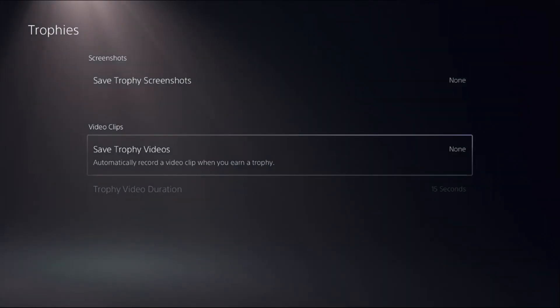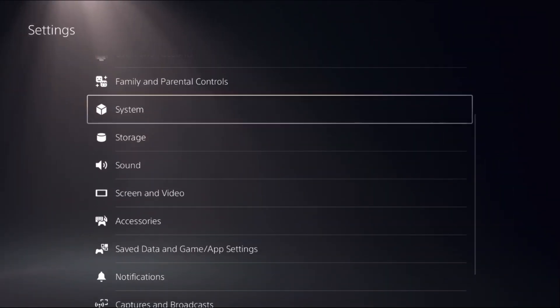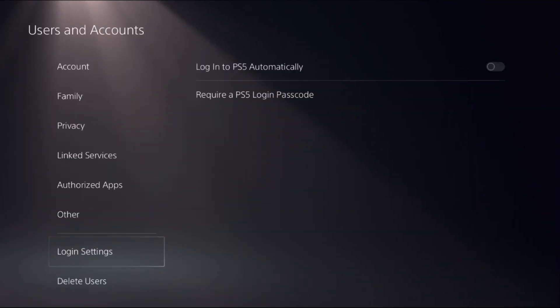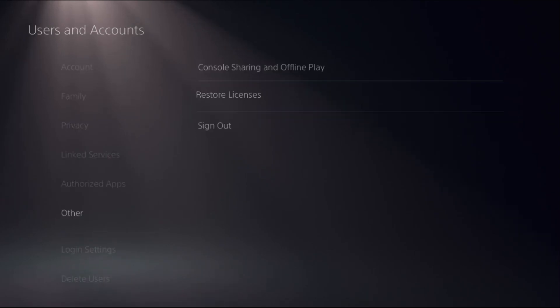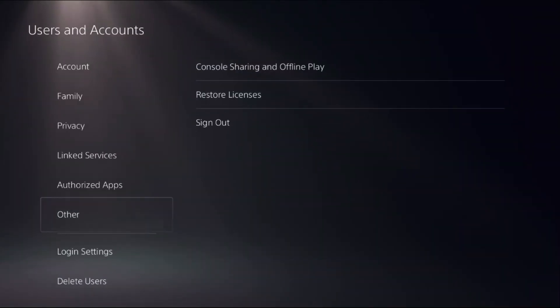For the video clips, again select None for Save Trophy Videos. Once done, go back to the main Settings, select Users and Accounts, choose Other, and on the right side select Restore Licenses, then choose Restore. This will take around four to five seconds to complete, so wait for it.